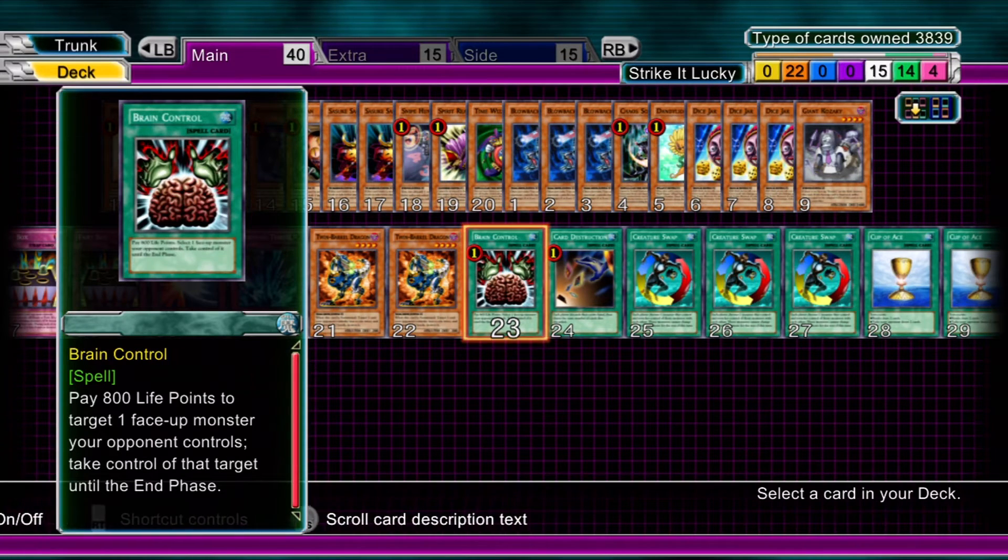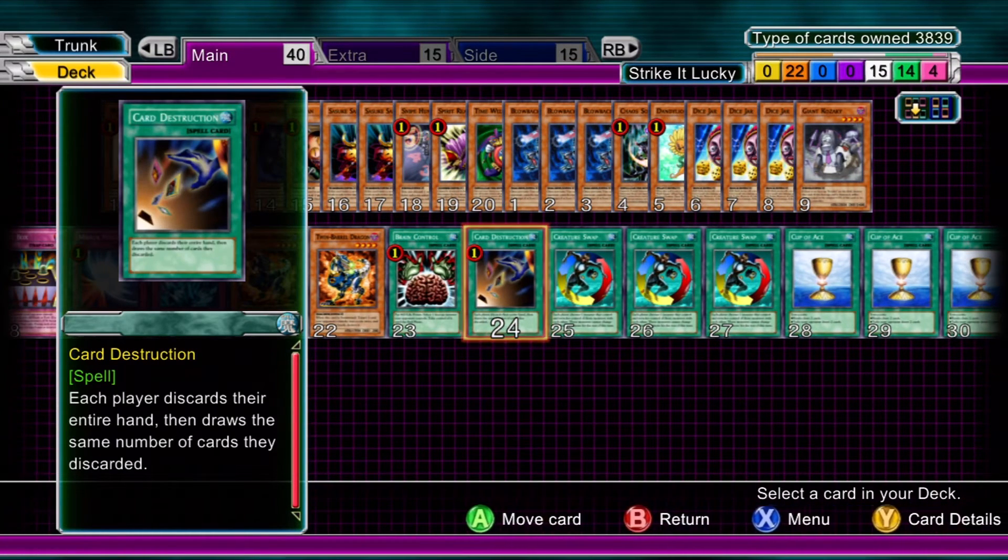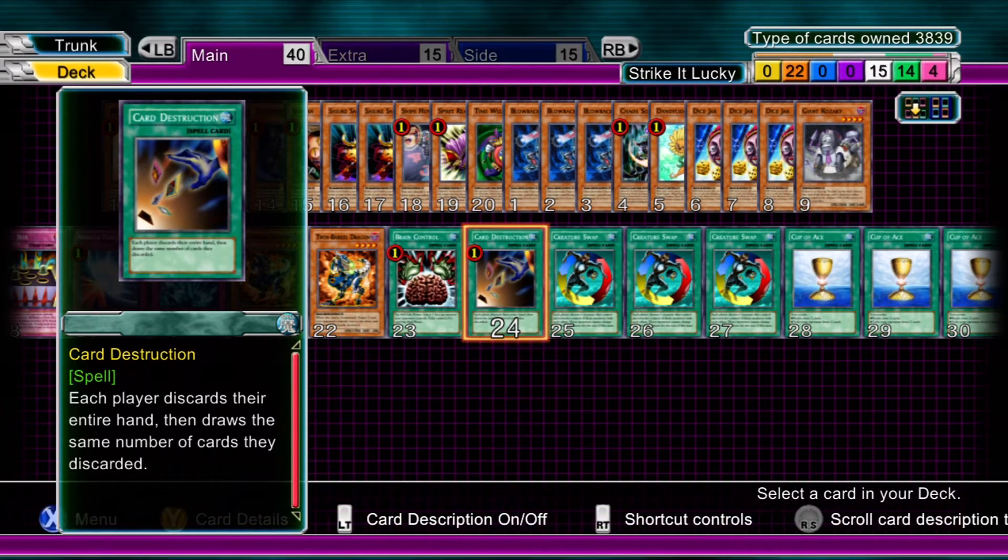Going into spells now. Brain Control — so you can use things as tribute or attack, etc. Card Destruction — if your hand is really that rubbish, or you just want to speed through and find that card, then use it, definitely.